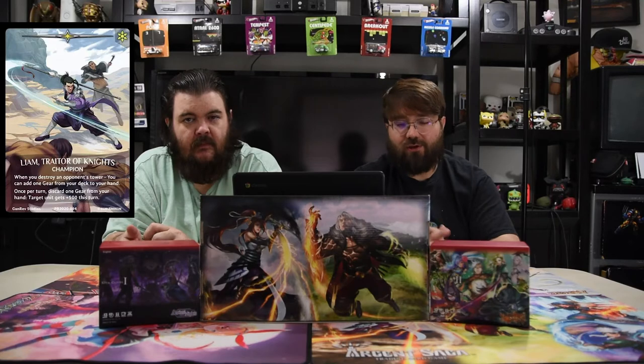Our champion for this deck is Liam, Trader of Knights. When you destroy an opponent's tower, you may add one gear from your deck to your hand, which is silly. Once per turn, discard one gear from your hand — target unit gets plus 500 this turn. There are so many gears you can just dump and get back anyway, and 500 is an extra level of damage people have to deal with. This dude does a lot for knights — way more than you think. If you have the gears for him, he just gets ridiculous. And you will want to kill a tower.